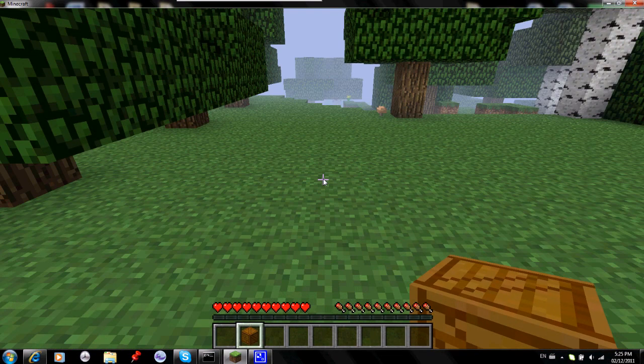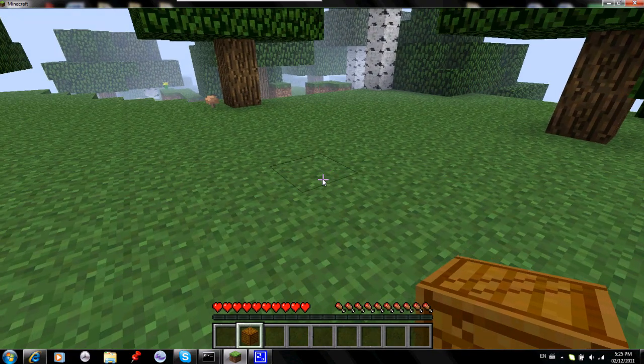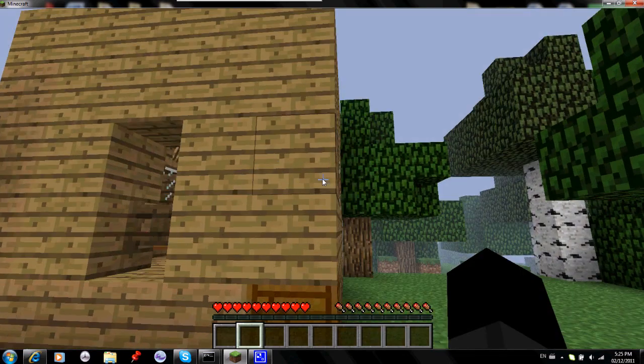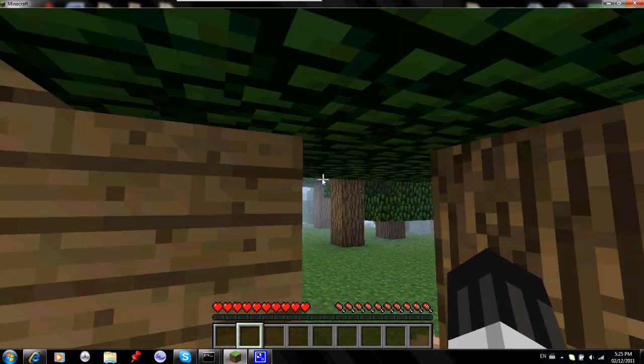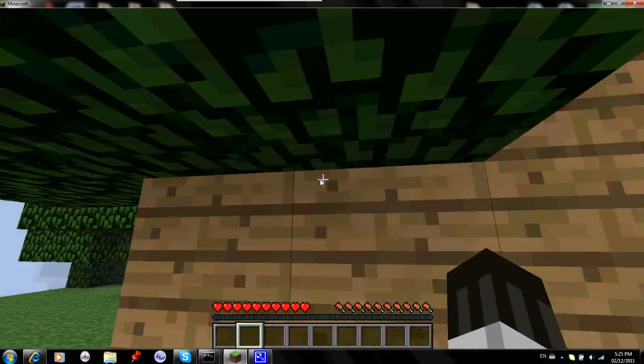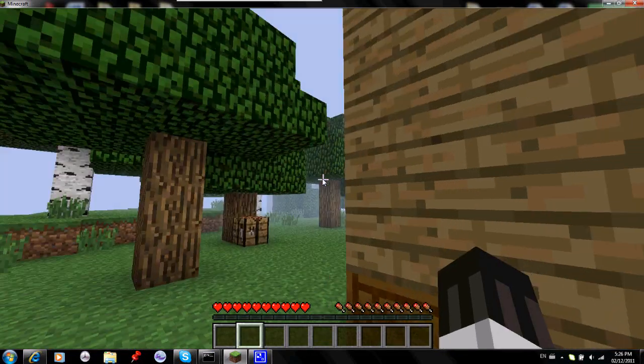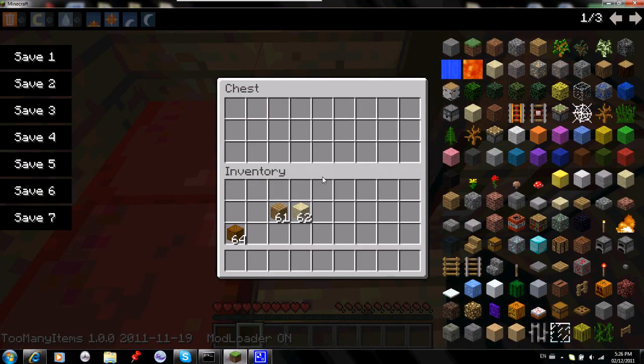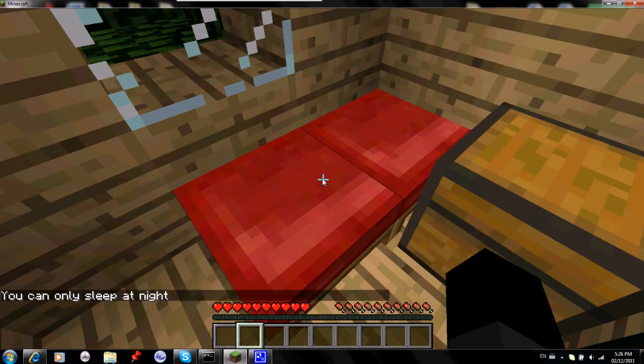I'll just get rid of that. So then what you do is you put it down and you left click and then it brings out this big house. Well, not that big, but bigger than what you'd get when you first start — it would probably just be a nice big dirt house. But anyways, you get a chest with nothing in it, a crafting table, and a bed.